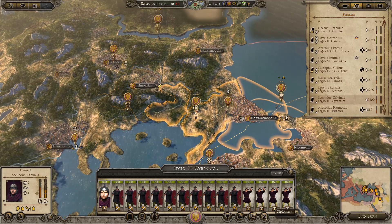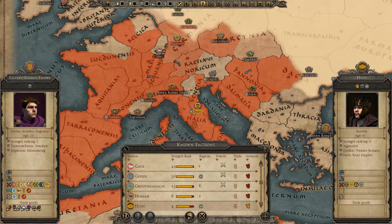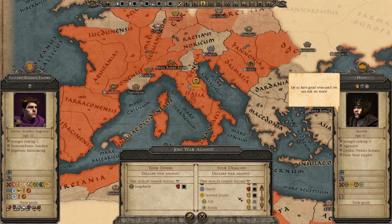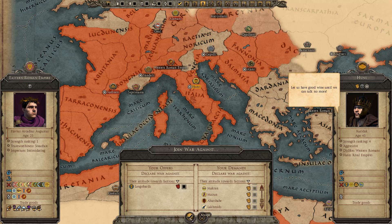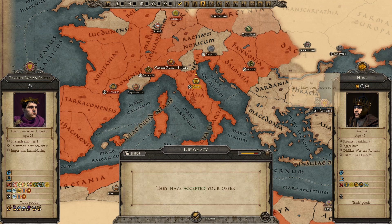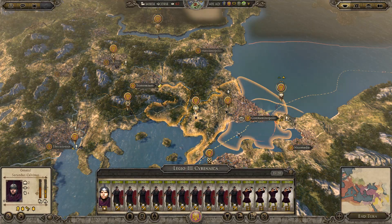Spies aren't moving. Diplomacy — where are we at with this? So the Huns are at war with a lot of people. I wouldn't mind trying to get them to go to war with Picts and everything. The Gepids — let's see if we can get them to go to war with the Picts. Payments. Offer. 5,000. Done. So hopefully declaring war on the Picts will hurt their relations with everyone else and they can go to war with everyone over there. We'll do an end turn.